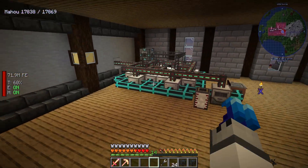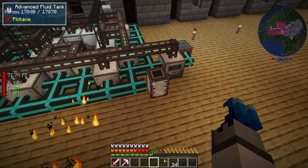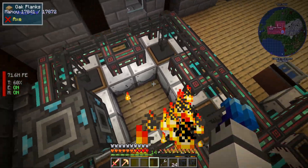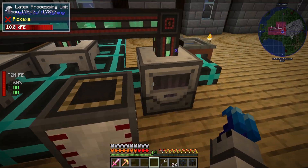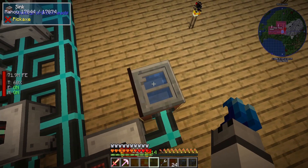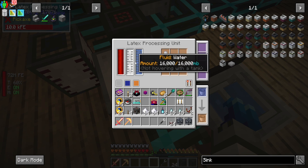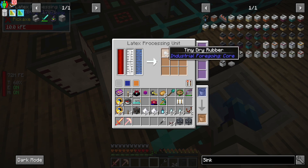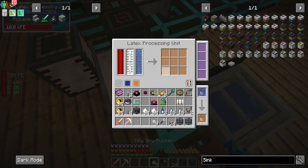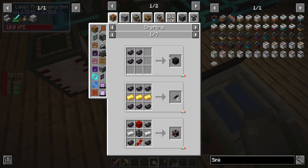I made the Latex Processing Unit, which is what you're looking at here, and I moved the fluid extractors — I remember trying to get the latex — I moved them over here, and I did make more of them because one is probably not enough. I have a tank here, and all the latex is pumped into here. I also have water from the Sink — it's so cool because it's just one block and I get infinite water — pumped right in, and we're processing the dry tiny rubber. I need nine.